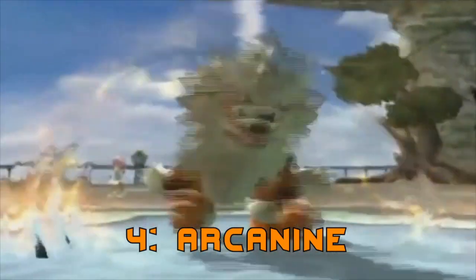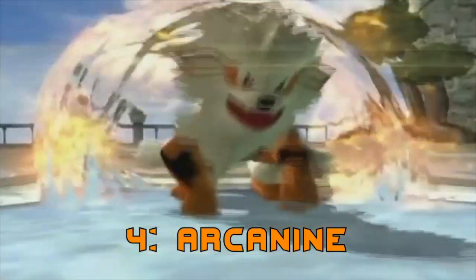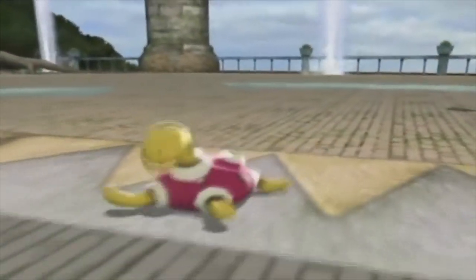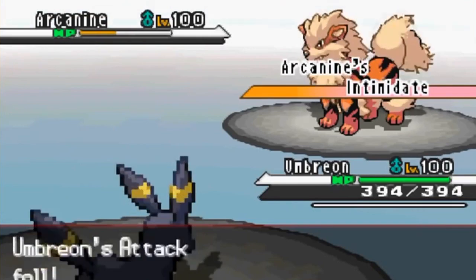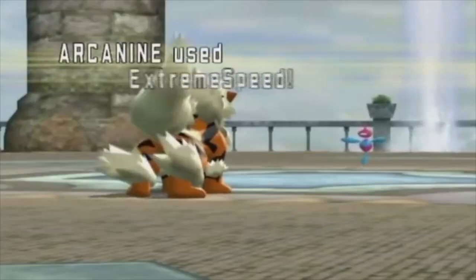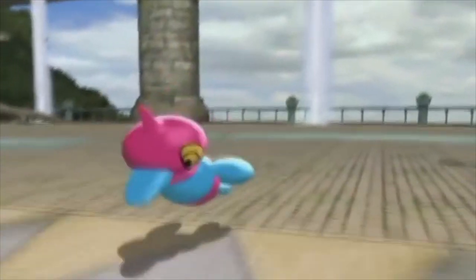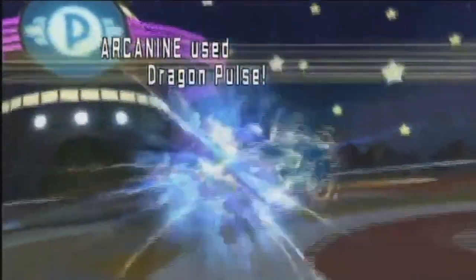I find it interesting that the Pokedex says the species of Arcanine is Legendary Pokemon, even though Arcanine isn't technically a legendary one. But a base stat total of 555 cannot be overlooked. It's got high physical attack and special attack, meaning once again it's a very versatile Pokemon. It can get the ability Flash Fire, which boosts fire attacks whenever it's hit by fire, or you can give it the Intimidate ability, which lowers the opponent's attack whenever Arcanine hits the scene. I find it hard to believe that Arcanine could run 6,200 miles in a single day with a speed stat of only 95, but I guess that's what Extreme Speed is for. Other awesome moves that Arcanine can learn include Flare Blitz, Close Combat, and Crunch through breeding, Wild Charge, Dragon Pulse, Outrage, Iron Head, and Reversal, just to name a few. I'd definitely like to have this dog in my garden.